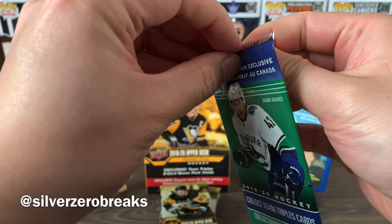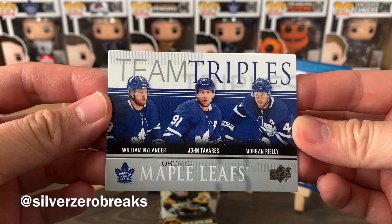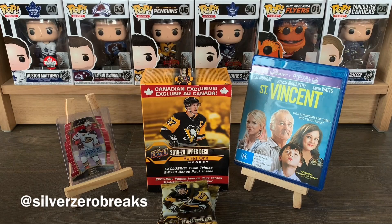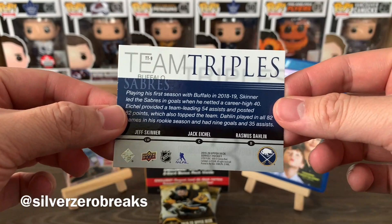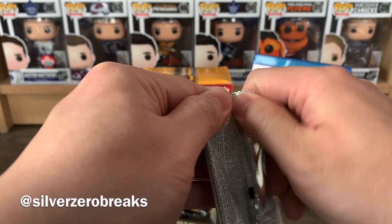Opening the triples pack - it would be ideal to get the Canucks, but let's see how things go. We got a team triples of the Toronto Maple Leafs featuring William Nylander, John Tavares, and Morgan Rielly - my hometown team, certainly happy to pull this one. As for the other team triples, we got the Buffalo Sabres with Jeff Skinner, Jack Eichel, and Rasmus Dahlin. Not bad, I quite like these cards.